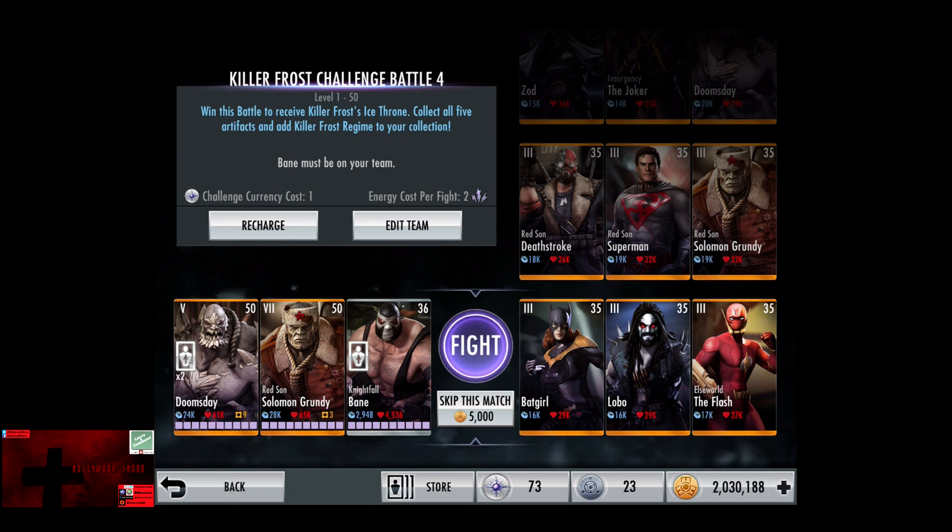Starting the match off is level 35, Elite 3 Batgirl, Lobo, and Elseworld Flash. Skip the match, it's 5,000 credits.